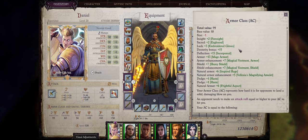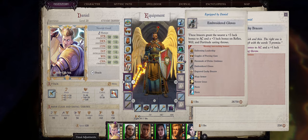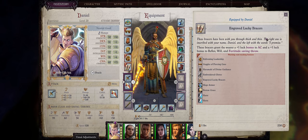Luck bonuses to armor class are actually extremely rare. I can't really think of any other item that does the same besides the lucky bracers that you start the game out with. So the Embroidered Gloves are basically an upgraded version of that, for triple the benefits.